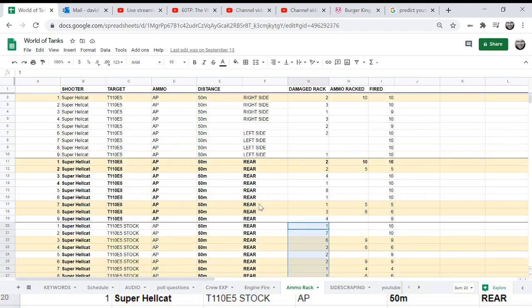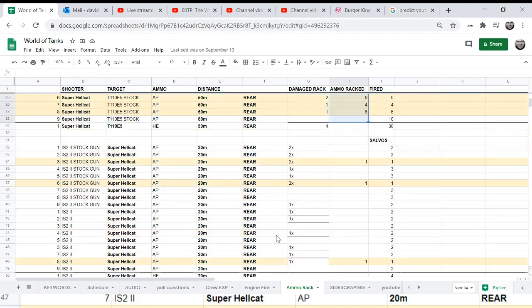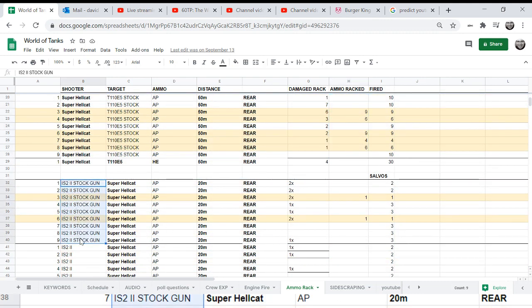It didn't change how early I damaged the rack, but it increased the chance of it exploding. Now, here we have the IS-2 — it's a double-barrel gun. Let's go with the double barrel and hit the Super Hellcat at closer range. The number of salvos means I fired double salvos twice. You can see that firing two shots at the same time did not make a significant difference.